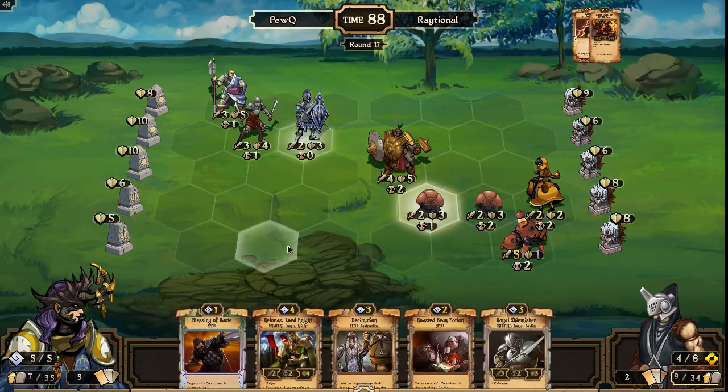PewQ in round 17, thinking about what to do here. His hand is filled with tricks, filled with strong units. No focus though — something you always want to have in hand in Order if you can, you can do so much with that scroll. Raytional was maybe playing around Decimation knowing that his unit was vulnerable to it, and so separated it — nice foresight if that was the case. But PewQ — Releros could come down, Royal Skirmisher could come down — still hasn't sacrificed, so could go up to six, do Releros, Roasted Bean Potion, get a trigger up to four. Or just do Releros and Blessing of Haste, which would take out the Ironclad Reaver with Releros in the middle — that would be pretty impressive.